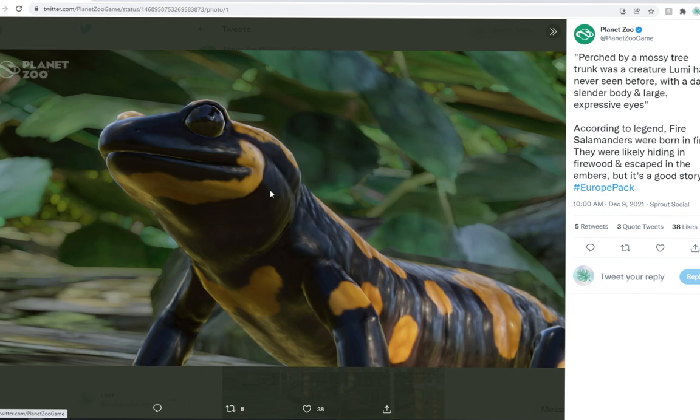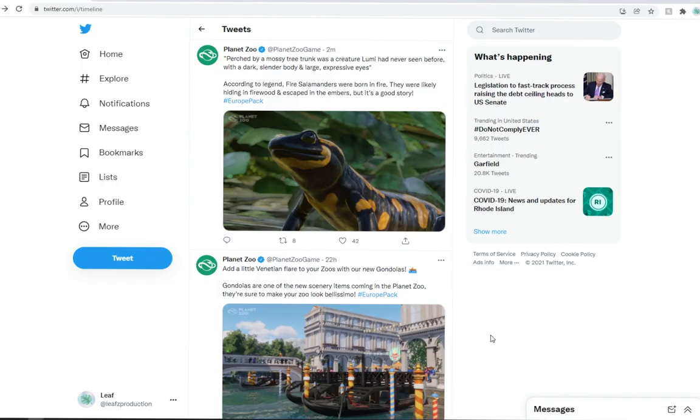But look at this guy! Oh my gosh! I love amphibians — amphibians are some of my favorites. And finally getting a salamander is so freaking spectacular. I'm so excited to see how their habitat is going to come out. I really do hope that they have kind of a little bit more of a temperate look to their habitat. That's at least what I'm expecting from them.